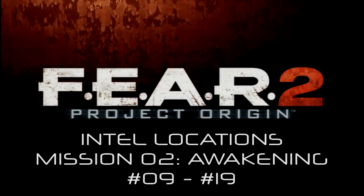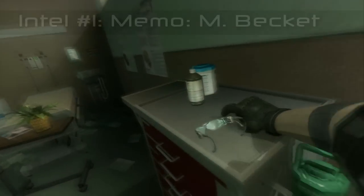Hey, what's going on YouTube, this is Andy from the HD Game Room. Today we're bringing you Mission 2 of F.E.A.R. 2: Project Origin. We're showing you the intel locations — we're going through logs 9 to 19.